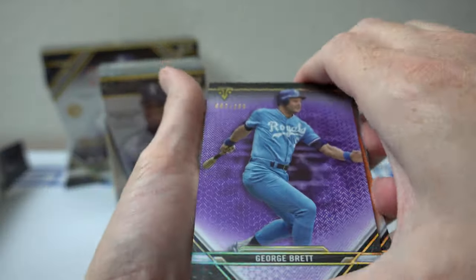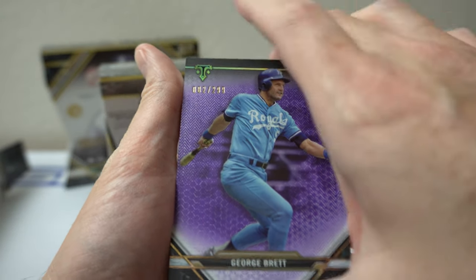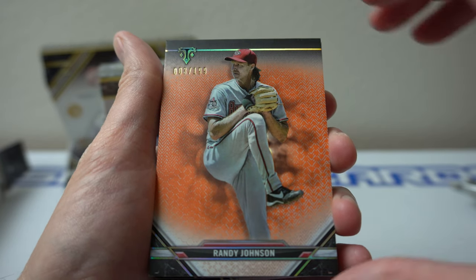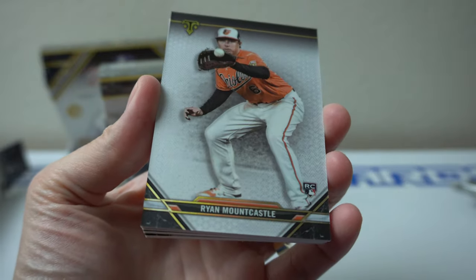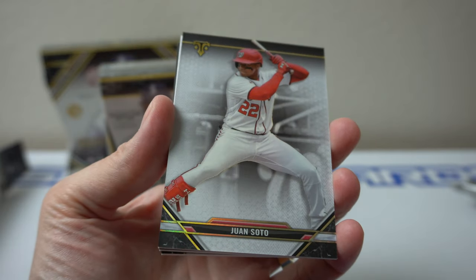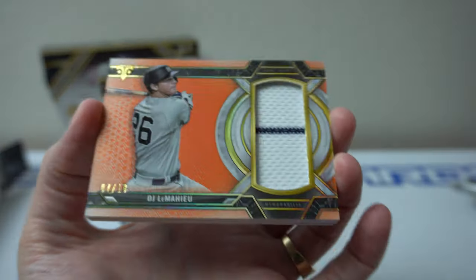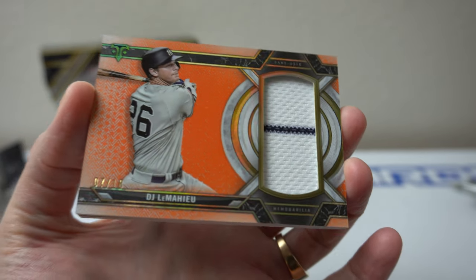All right, so we'll start off with a George Barrett, number 2 of 299. Nice little card there. Randy Johnson, orange, number 2 of 199. And I'm going to go ahead and flip it — ooh, orange DJ LeMahieu, 7 of 18, relic. Nice.